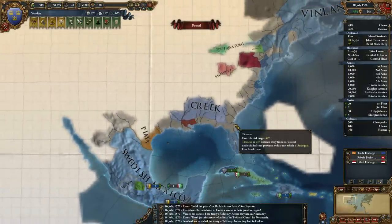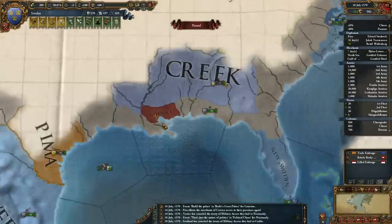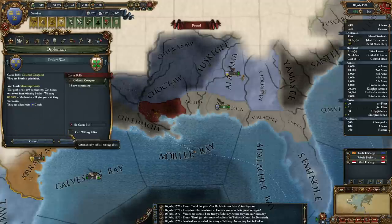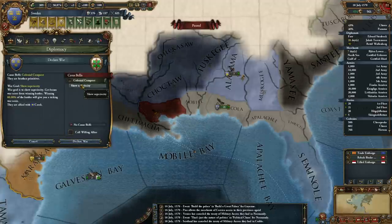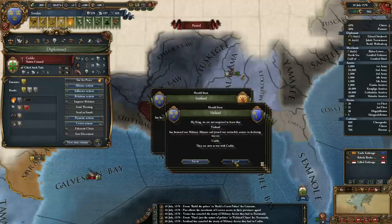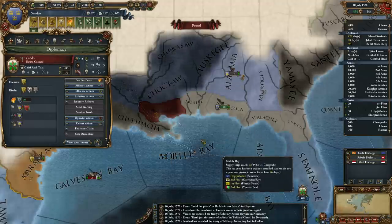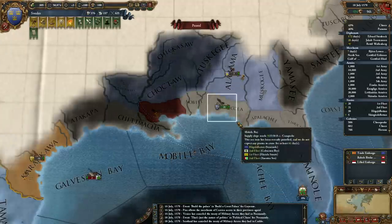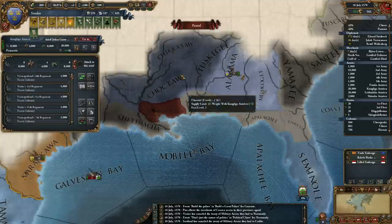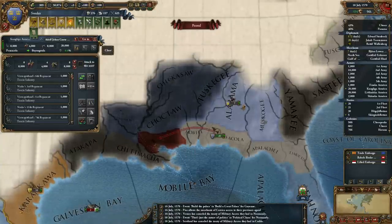I don't really see any reason not to declare war on them. Caddo — declare war. Show superiority. Don't need allies. Declare war. I could be overextended for a while, potentially. If I don't form a colonial nation in Louisiana, that's my worry at the moment, but I'll figure it out.